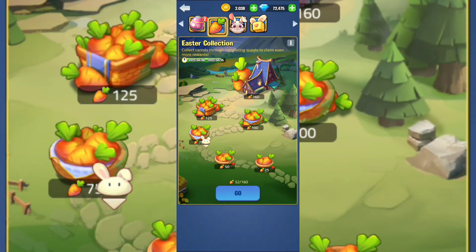The second part is the Easter Collection. You're going to need to gather as many carrots as you can daily — there's going to be a limited amount of carrots you can collect. The main idea is that you're going to need to kill monsters and titans in order to get those carrots, which will be really easy since you're already doing that daily.